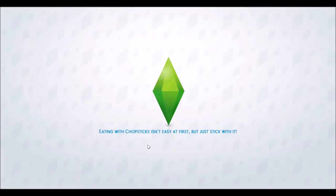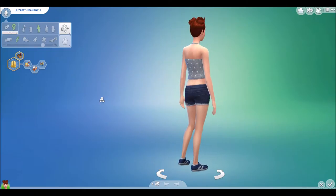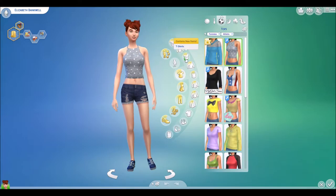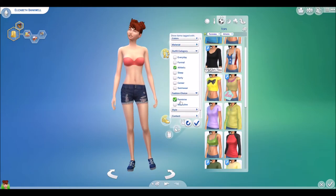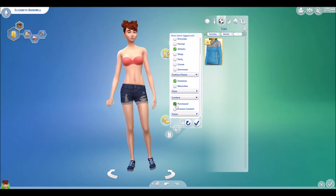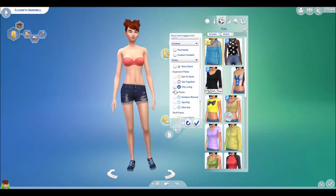Okay, let's go into Create-a-Sim. I do like her daily outfit and it wasn't glitching so I'm not going to change that, but maybe we'll change a couple of other outfits. Look how cute it is. Let's see if we got anything new in this City Living pack.